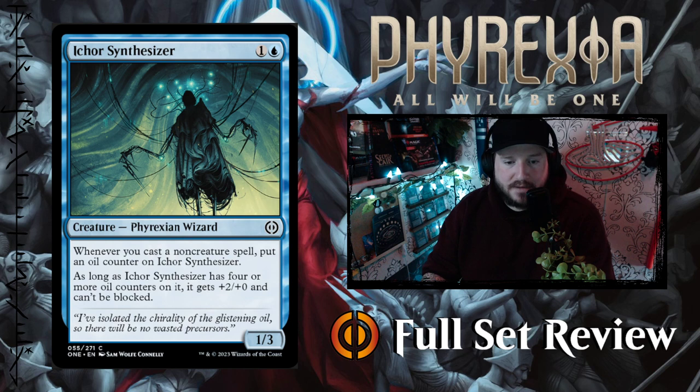Ichor Synthesizer — one and a blue for a 1/3 Phyrexian Wizard creature. Whenever you cast a non-creature spell, put an oil counter on Synthesizer. As long as Synthesizer has four or more oil counters on it, it gets +2/+0 and can't be blocked. So if you get it up to four oil counters it's a 3/3 that can't be blocked — that's not bad.